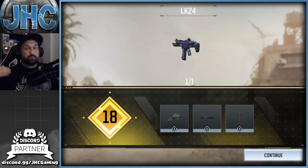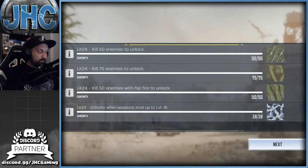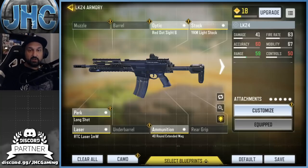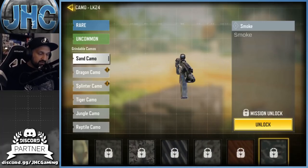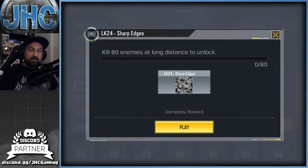It took me three quick games of Hardpoint and I'm already level 18, which is when the next challenge unlocks. Back in the gunsmith camo screen: total kills at 88 out of 600 — that one progresses as you go. Hipfire kills are done, so we can stop worrying about hipfire and move on to the next challenge: kill 80 enemies at long distance.